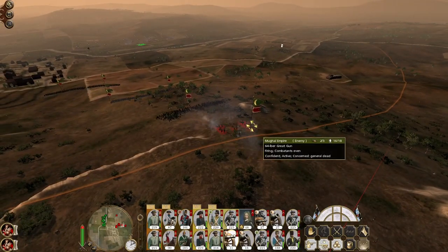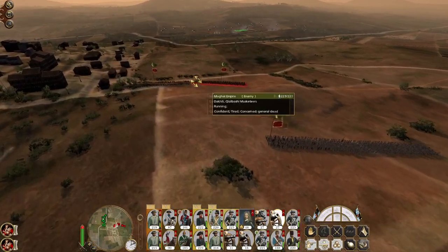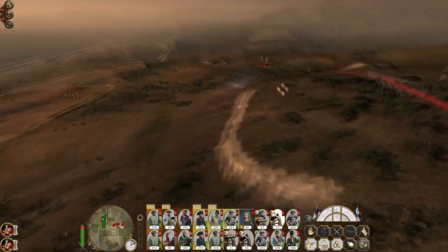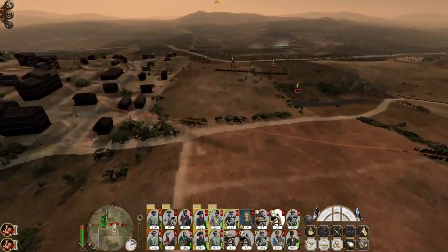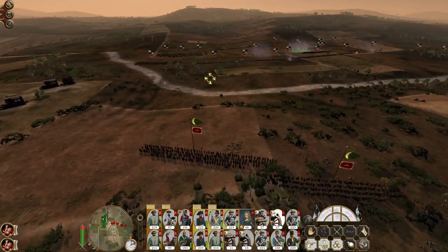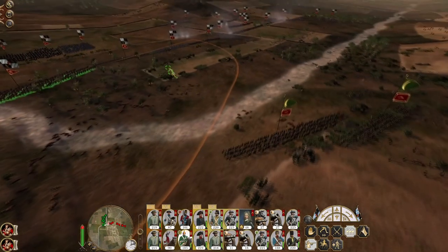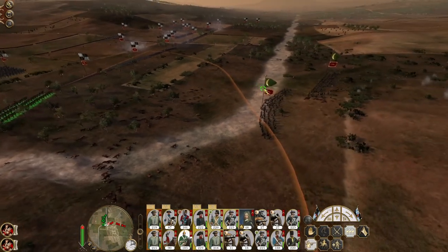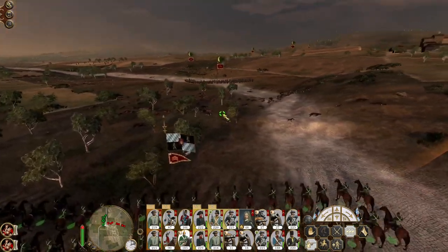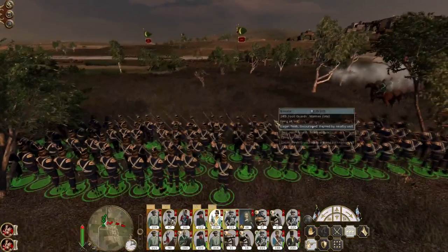Musketeers, Islamic swordsmen and the levee comes in. Is there another one? Yeah, they're still coming. Advance - I'm going to try to charge my regimented dragoons, then my marines are going to spring up and put volleys into them.